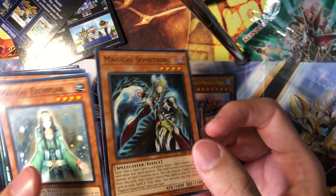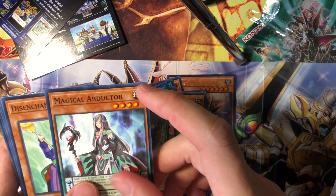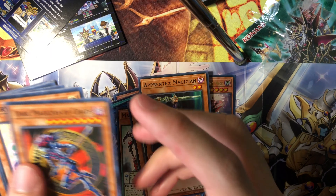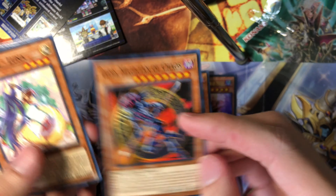The naming is really kind of killing me. Magical Exemplar, Magical Abducter, Disenchanter, Apprentice Magician, and Dark Magician of Chaos. They brought him back after he got unbanned, and now we get him as a common.